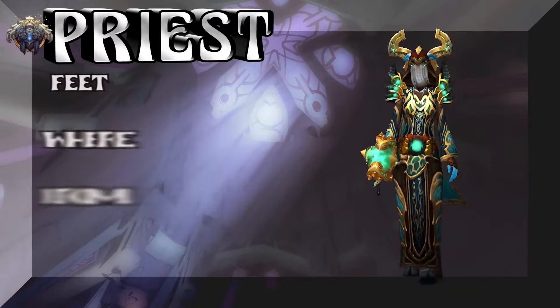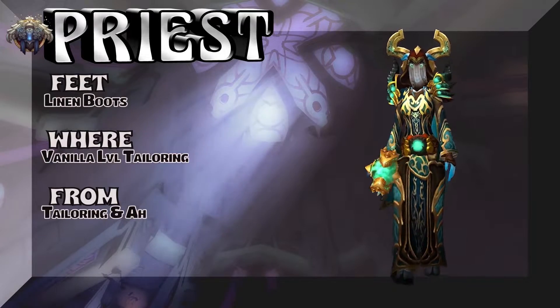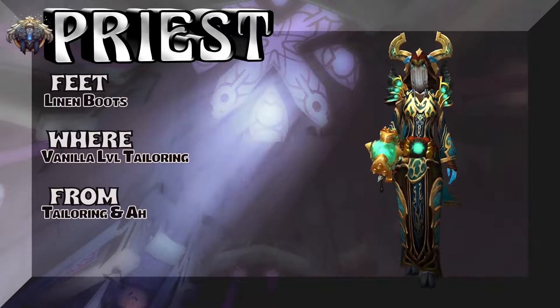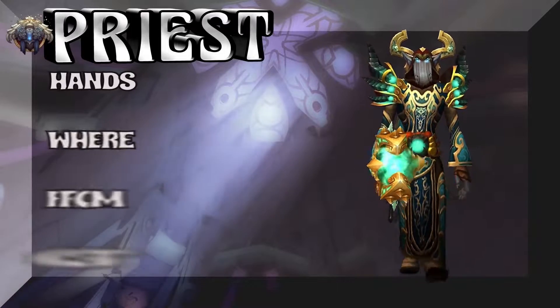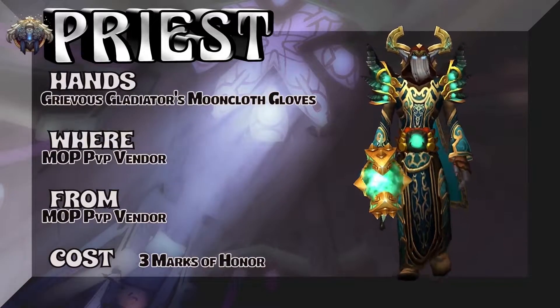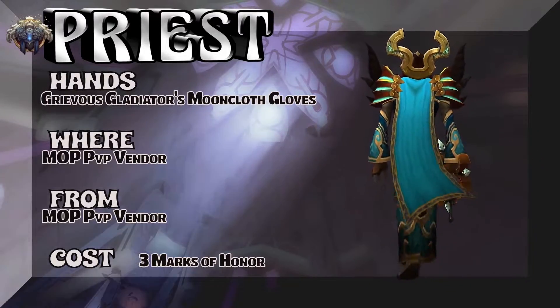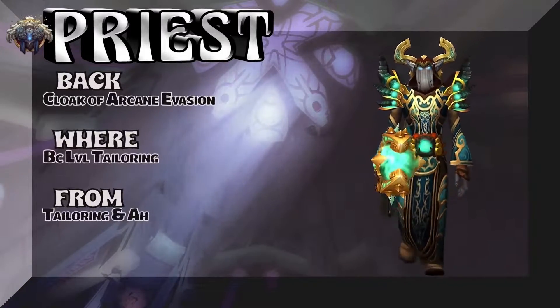Moving on, the feet: Linen Boots — very, very simple to get, vanilla level tailoring. Buy it on the auction house or find a tailor; takes like 20 seconds. Moving on, we're going to show you the hands: Grievous Gladiator's Mooncloth Gloves. If you're Alliance it's Grievous, if you're Horde it will be Prideful — three or two marks of honor to get the gloves.